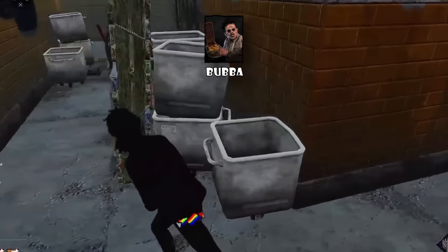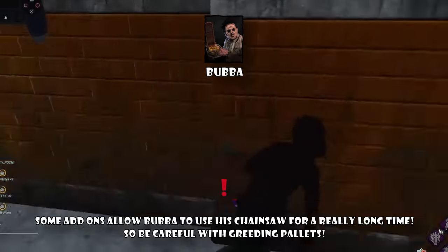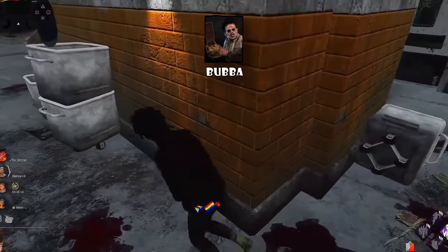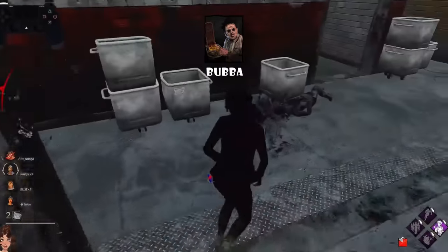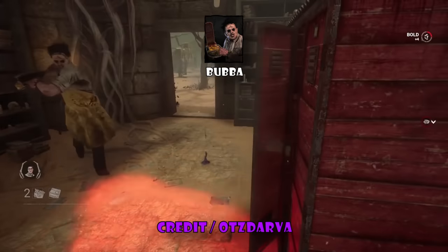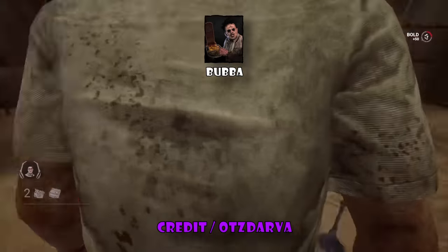Bubba is similar to Hillbilly but doesn't have the same map travel speed. Greeting pallets when Bubba is too close is not ideal. You can stun them mid-chainsaw if you time it perfectly. If you find yourself in a dead zone with no pallet or window and Bubba is using his chainsaw, try to use trees and rocks — sometimes Bubba might even bump into them and go into Tantrum. However, if you touch the chainsaw or get close to a Bubba in Tantrum, you will still get insta-downed. If you jump in a locker and Bubba bumps it into Tantrum, do not immediately jump out — there is a specific timing for this, and I'll leave a link to Otsdava's video in the description.